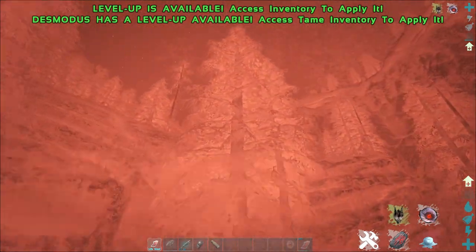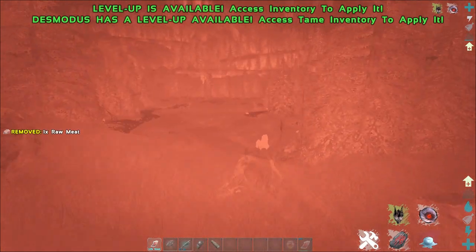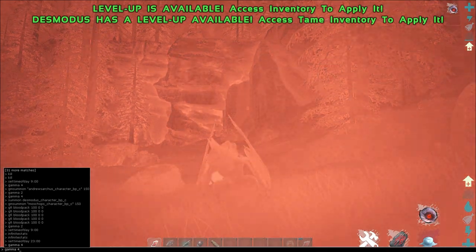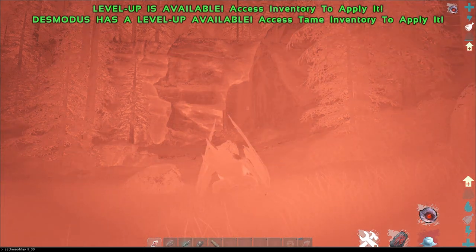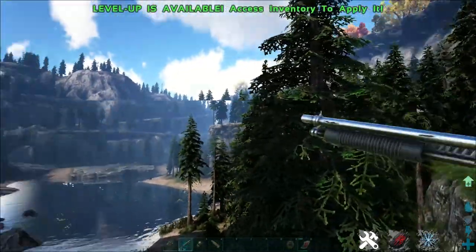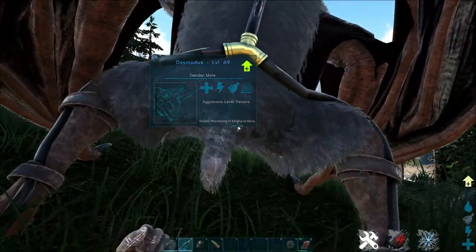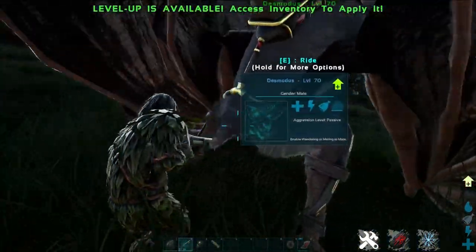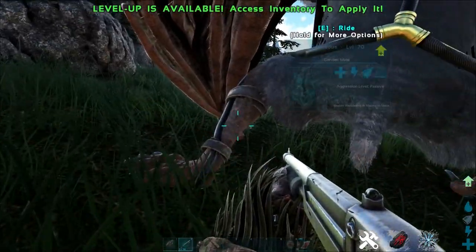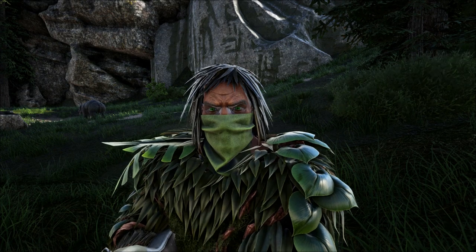That covers all the Desmodus's abilities and how to tame it. I definitely recommend getting your hands on a lower level one first so you can farm up blood packs to get a higher level one later. The Desmodus is definitely worth taming up — he's one of the new dinos and pretty gnarly. One thing I do want to say though — can we get rid of the tail? It's very uncomfortable to look at. Anyway, that's going to wrap up the Desmodus video for today. Hopefully you guys enjoyed it and I'll catch you in the next one.